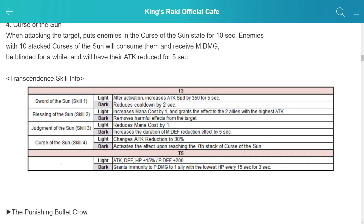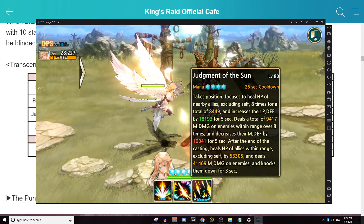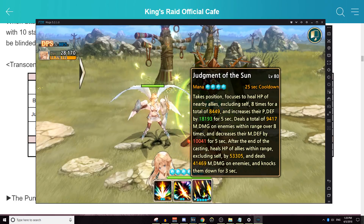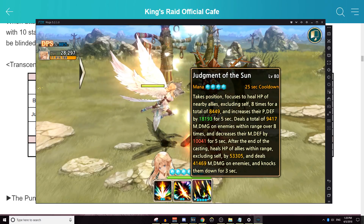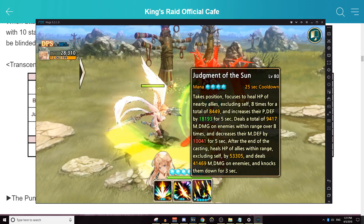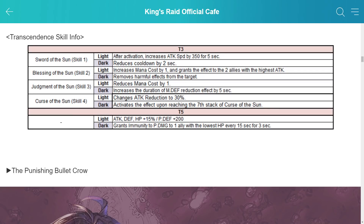For skill 3, you can reduce the mana cost by 1 or increase the duration of the magic defense reduction effect by 5 seconds. One thing I didn't notice initially is that her magic defense reduction is a flat number, not a percentage like most are — so she's a bit like Philop in that way. Sadly it's only 5 to 10 seconds every 25 seconds, unlike Philop's constant shred. I think she might be the only one who does that with magic defense. For skill 4, you can buff the attack reduction to 30% or reduce the stacks needed to activate Curse of the Sun. I wouldn't go for either honestly, because mostly she's attacking the frontline tank and attack reduction on them doesn't do much in PvP.